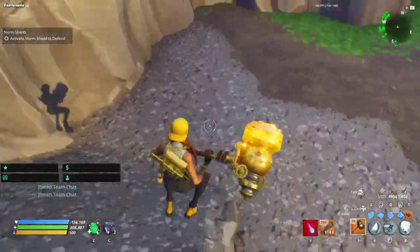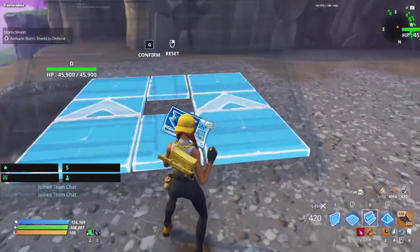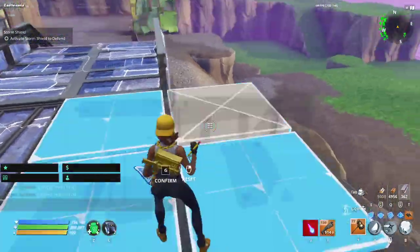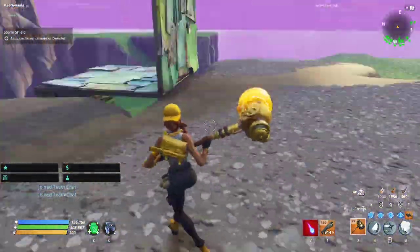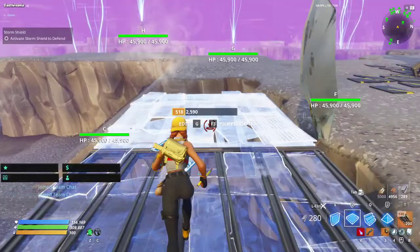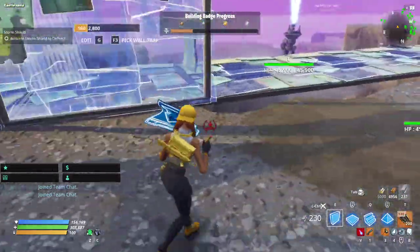Just block this off so they can't get up there. We want them to spawn here and go this way. This is where I want them to come up. I don't want them going that way — we want to discourage that as best we can. I'm going to create a whole bunch of block-off. I'm just going to start by building the path I want them to take down here.